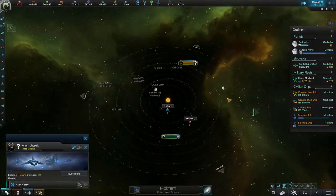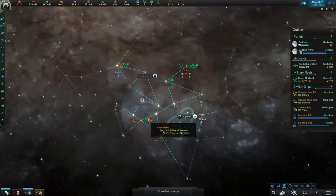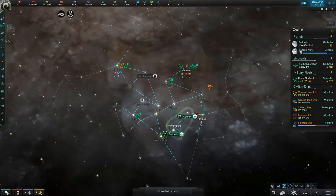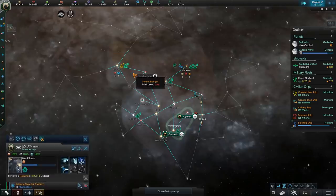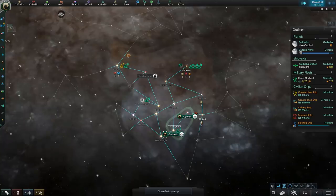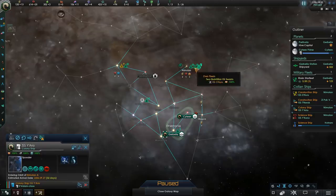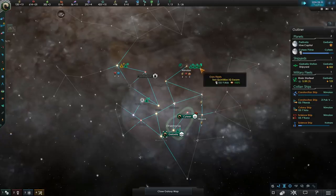This does not seem good. We have Xena scum and we're going to have to try to block them off before they come and take the system. I did not want to encounter this early, and this is potentially dangerous. Because if they're very close nearby, they may just declare war since we're neighbors, and they only have three systems to take, so that could be over real quick — and that could be very bad.